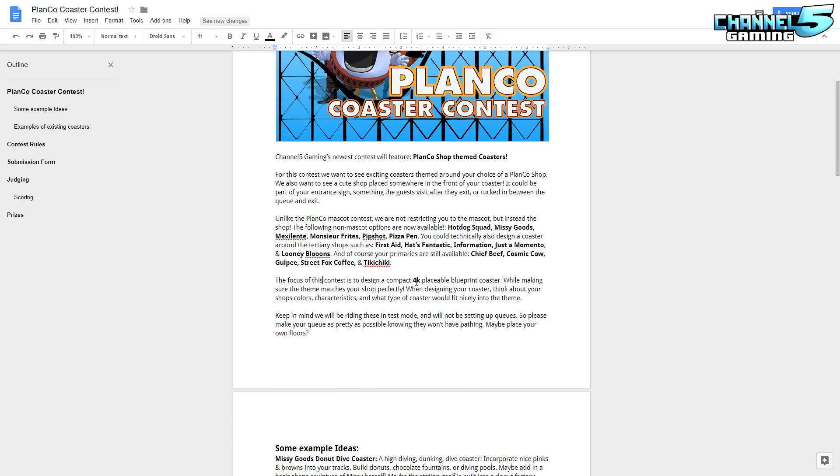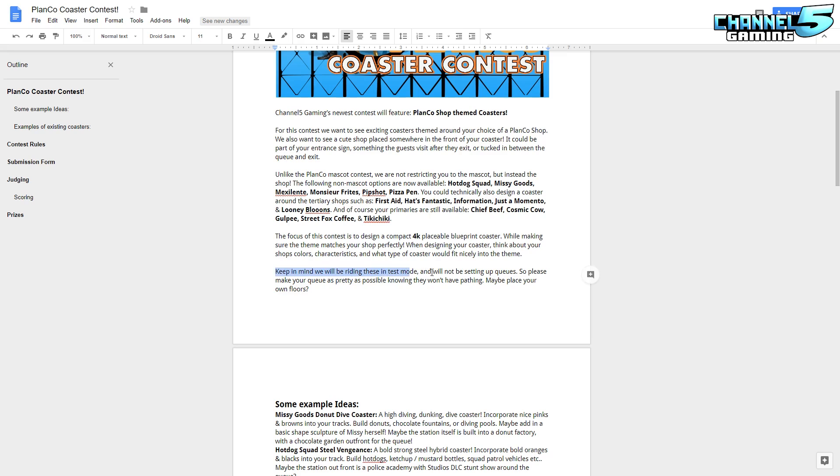The focus of this contest is to design a 4K placeable blueprint coaster. Make sure your theme matches your shop perfectly. When designing your coaster, think about your shop's colors, your shop's characteristics, and what type of coaster would fit nicely into the theme. Keep in mind, we'll be riding these in test mode and will not be setting up queues. So please make sure your queues are as pretty as possible, knowing they won't have pathing. Maybe consider placing your own floors in so that this doesn't look like invisible floating queues.